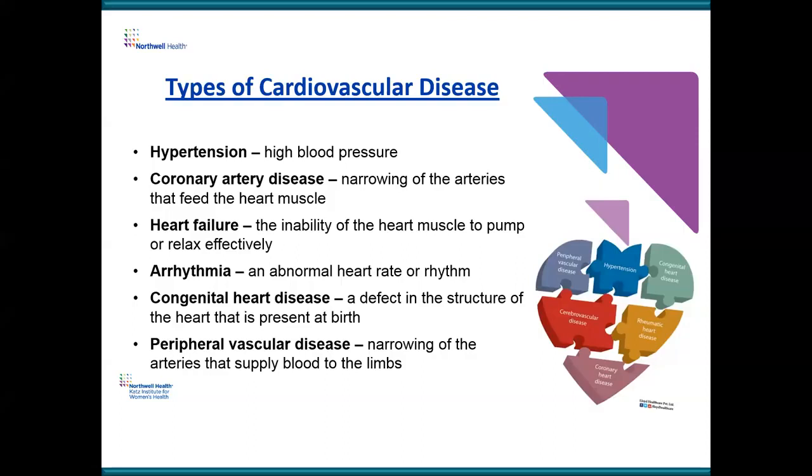Congenital heart disease is the disease you're born with. Sometimes people are not born with normal hearts — as they were being formed pre-birth, the structure of the heart became abnormal. Thirty or forty years ago, many of those children died. Now with surgery, medicines, and procedures, many live into adulthood where we continue to treat them for adult congenital disease. Peripheral vascular disease covers any disease of the arteries throughout the body — the aorta, leg arteries, kidney arteries, liver arteries. There's a huge spectrum of diseases that cardiologists treat, and that's why it's such a wonderful world — you're never bored.